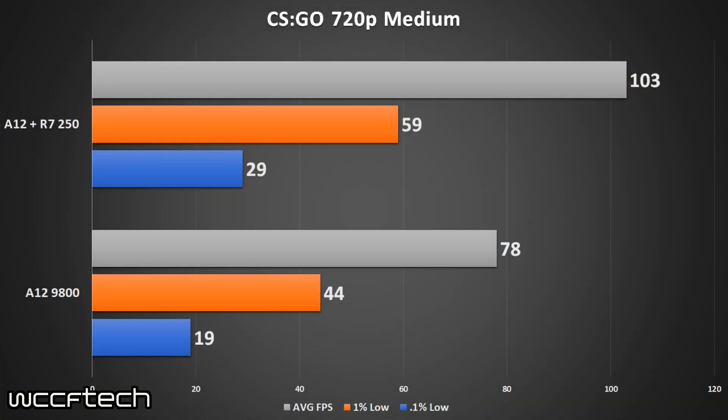One of the first games we looked at was Counter-Strike: Global Offensive, a game that is touted for things like APUs. All three games were run at 720p at medium settings. In CS:GO, the R7 250 pulled 103 average FPS while the APU achieved 78 average FPS.